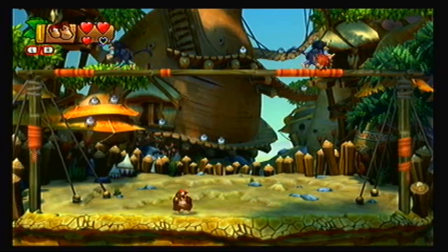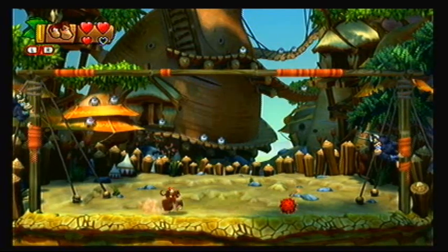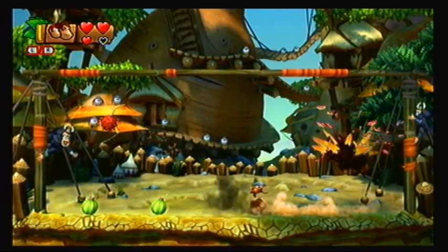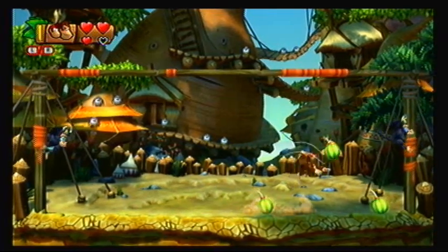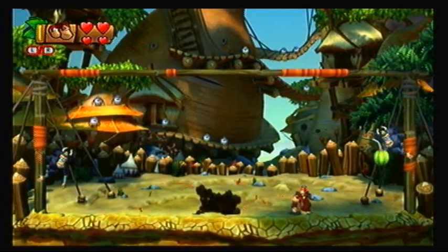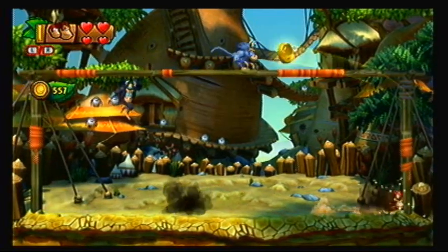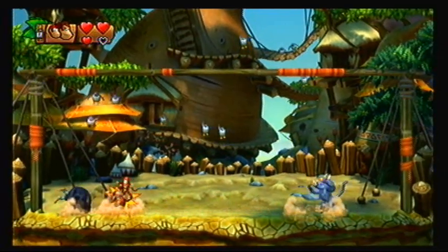I'm missing out on a lot of opportunities to hurt these guys. Hopefully I can get a heart back, otherwise my roll will not be as effective. Oh great, now they got bombs. Of course, you cannot grab these bombs because they got spikes on them. However, they sometimes throw melon bombs which you can throw at them. I think those bombs will explode if you get too close to them. Oh, there's a heart there. Okay, I'm not doing good with my throws, obviously.